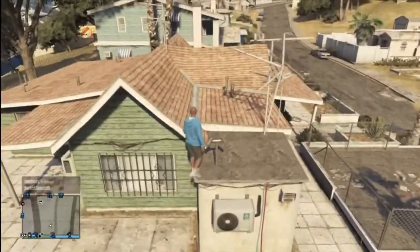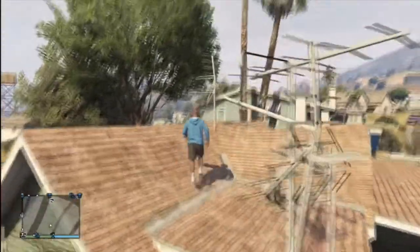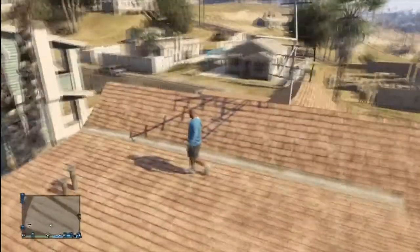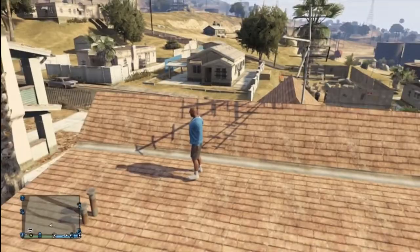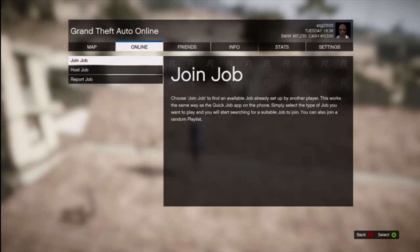From here, go to the same spot on top of the house as I do. Make sure you're on top of the house, and from here you want to do the wall breach glitch. To do this, it's very simple — go to online jobs and load up a job.